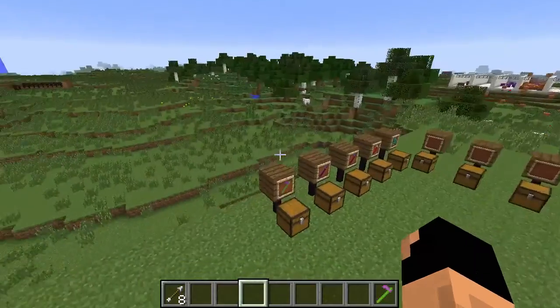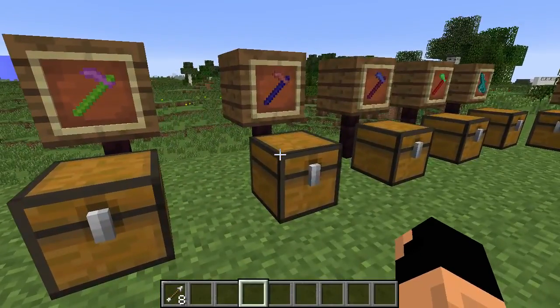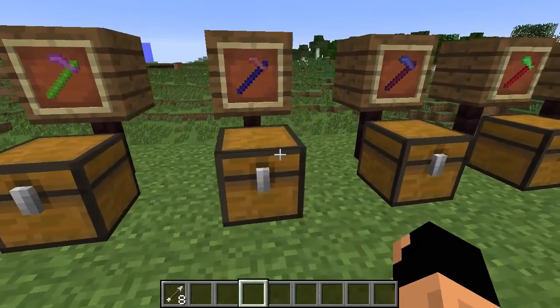Let's check out the next one. This is one I wanted to hold off on — I won't show you what it does yet, but I'll show you how to make it. This is called the Mean Hoe, and it's made out of diamond, iron ingot, oak planks, wool, and a bow.